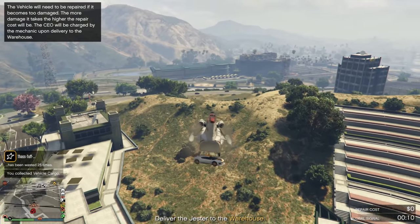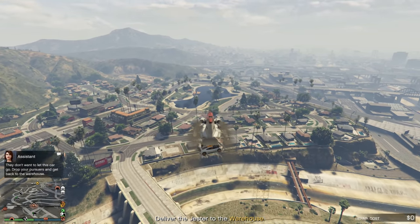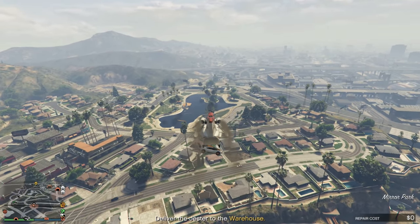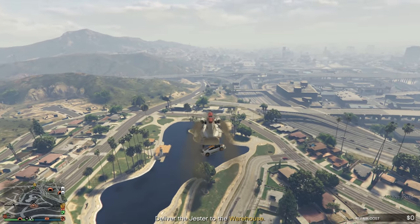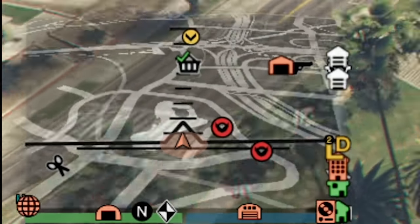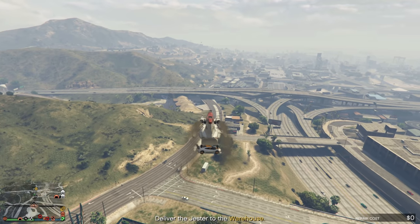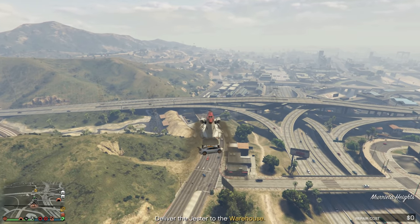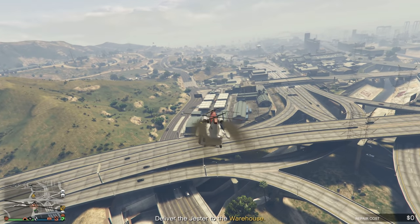Obviously, if you chose to drive the car in this situation, there are going to be NPCs shooting you. But I'm in the air, so what are those NPCs going to do? They will do a lot of damage very quickly — with only a couple bullets they'll do thousands of dollars worth of damage. But since I'm in the air, I don't have to worry about that, and I can bring the vehicle back to my warehouse without a shred of damage. The Cargobob is extremely useful for vehicle cargo missions.